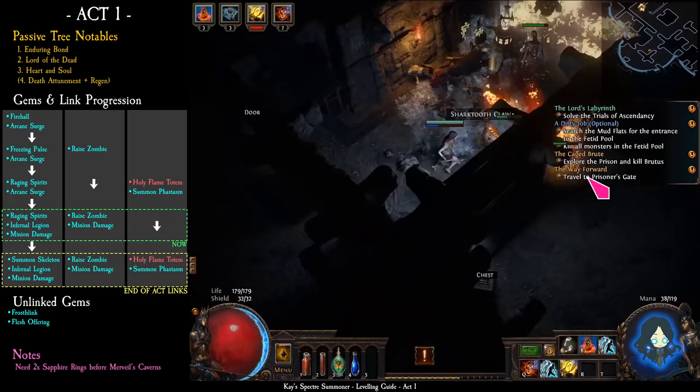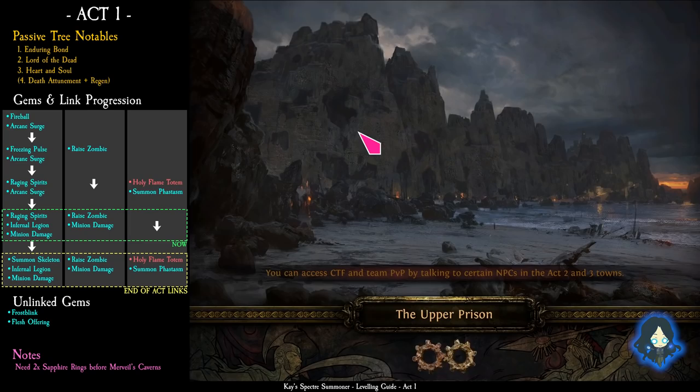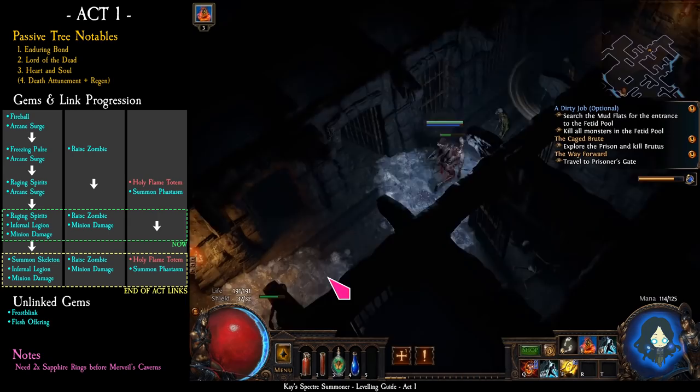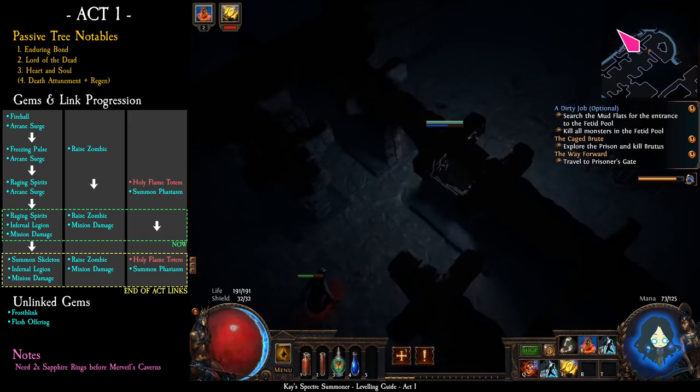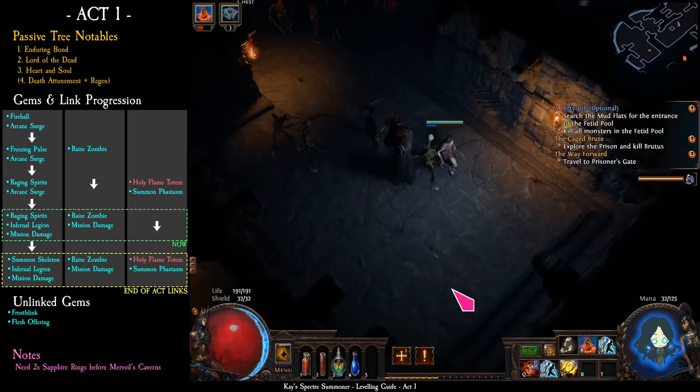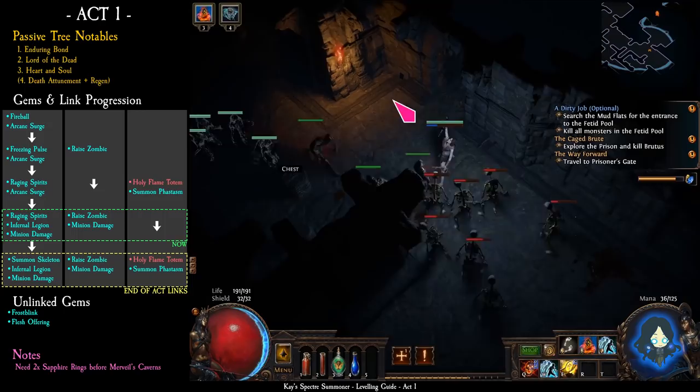Now you want to find the entrance to the upper prison and then the warden's quarters. There are no monsters to raise zombies in the next zone, so make sure you have 3 zombies before you enter.